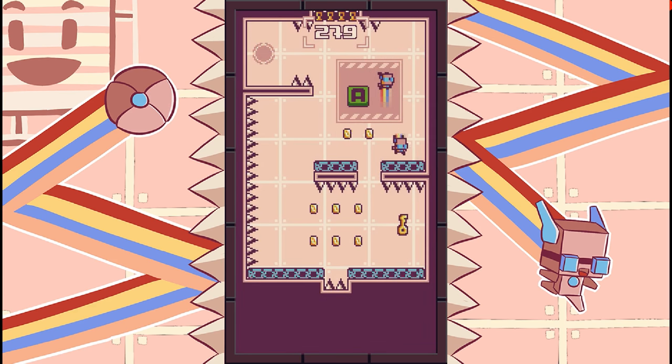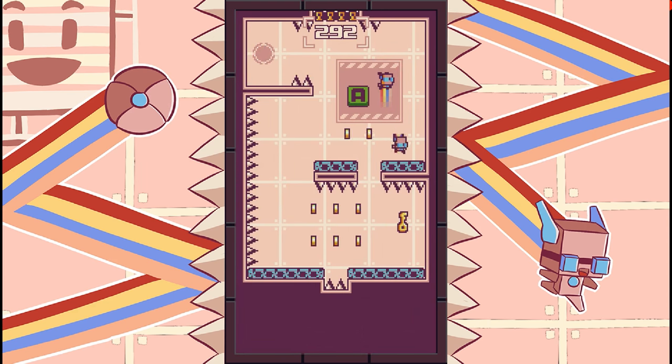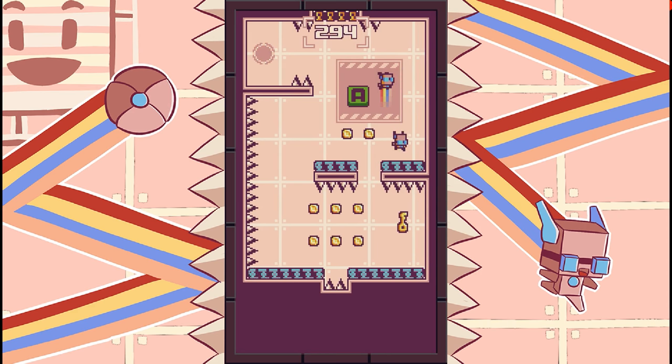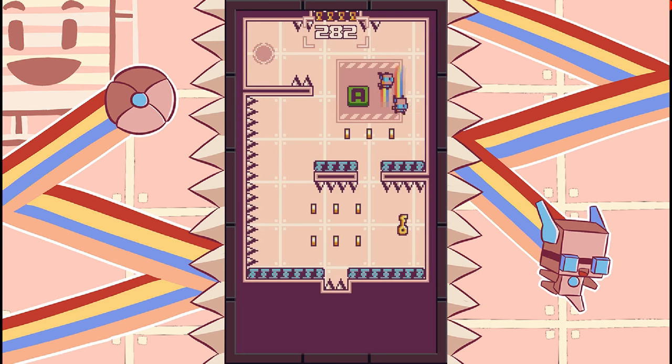It's reminding me that I can press A. I can't — I can't do that. Get the key, then jump. I keep forgetting that I can't even walk a little bit forward. It's really hard to break the habit from other games — you just wanna inch a little bit, and you cannot inch even a little bit. That's why those spikes are there. You cannot inch even a little little bit.